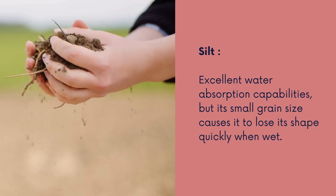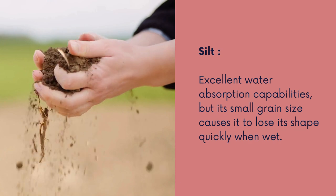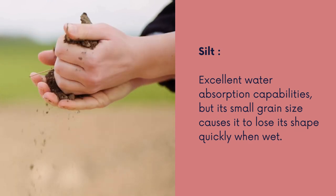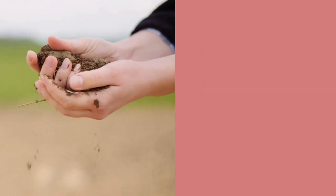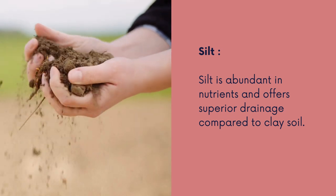Another soil type is silt. Silt is excellent at absorbing water, but due to its small grain size it can lose shape quickly when wet. Silt is abundant in nutrients and offers superior drainage compared to clay.